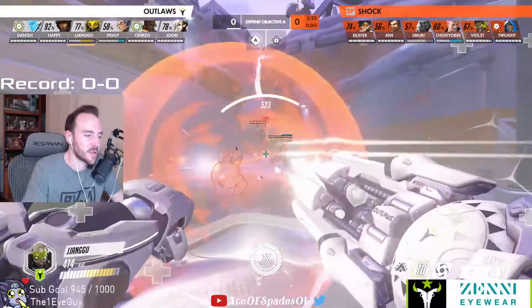They swap off Super because Shock was looking to run dive comp and Smurf has a better dive hero pool with Winston. Super is better on Reinhardt and Smurf is better on dive tanks, so they wanted to run dive tanks. But with Onz, I feel like they definitely needed an Echo player to do the Echo engages — they didn't have that. Outlaws just had a better comp and played to their strengths. You can't do much — you dive in with a D.Va and a Tracer but then yeah, you just get countered.